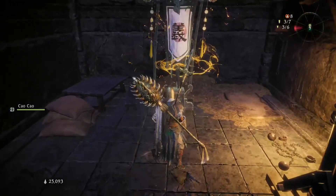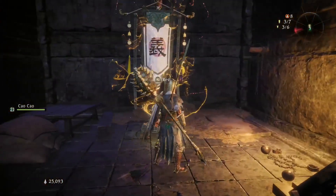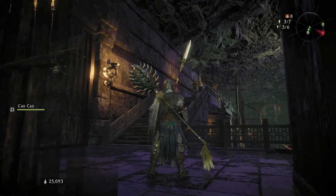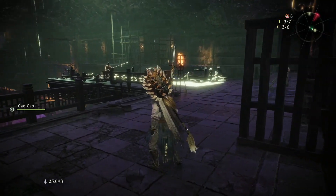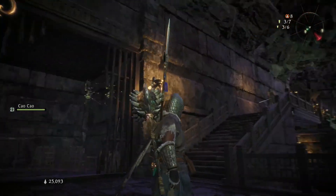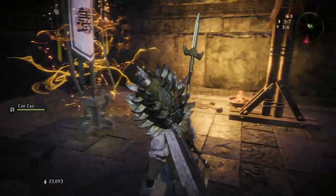This is where you want to start the farming method. This enemy will give you almost a thousand chi. We're going to go back and forth fighting this guy right up by the stairs. I like to find areas for farming that are just fast.